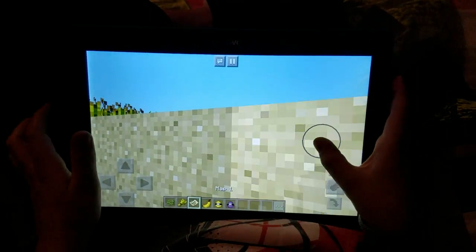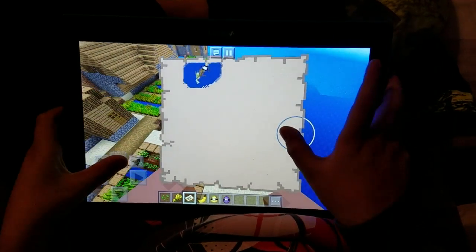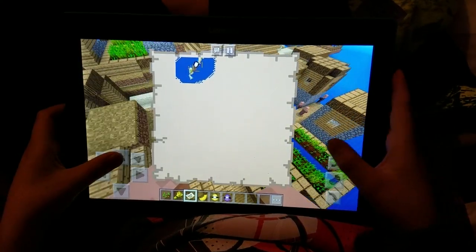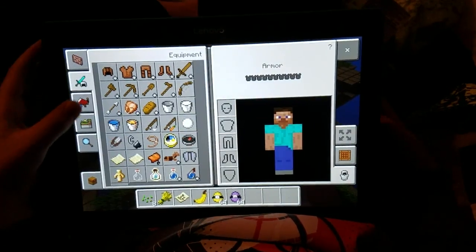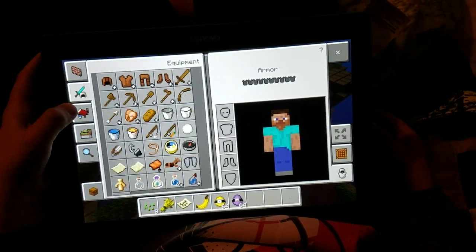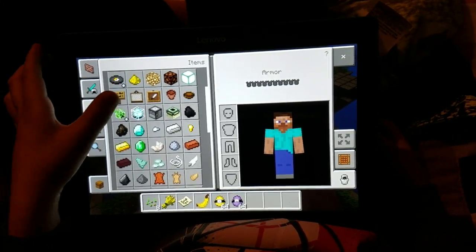We got a map which shows us where we are — we're right there — and right now we're moving towards the village. We got something else you guys are gonna like: we are going to go into The End where the Ender Dragon moves.